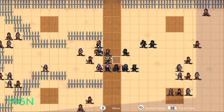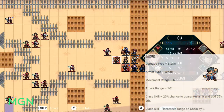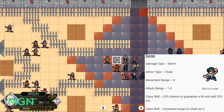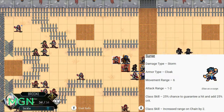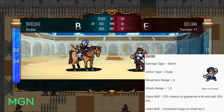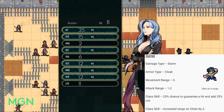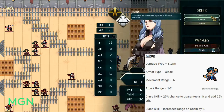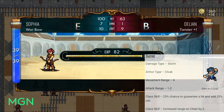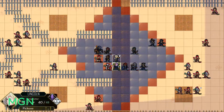The third option for level 10 promotions is the Surge. Their damage type is Storm, their armor type will be Cloak, their movement range is 6, and they have 1 or 2 attack range just like the Blaze. Their first class skill is a 25% chance to guarantee a hit and add 25% damage to crit. Their second class skill is that their chain range is increased by 2, so if you're going for that chain bot route, you pretty much want to grab Surge.